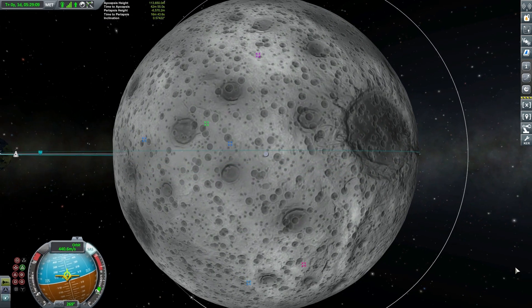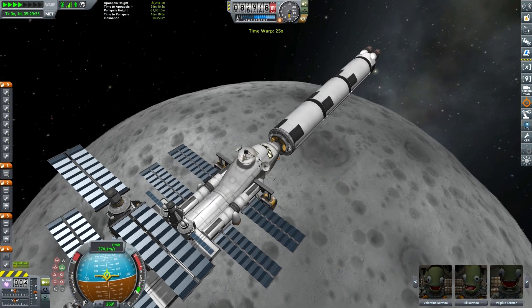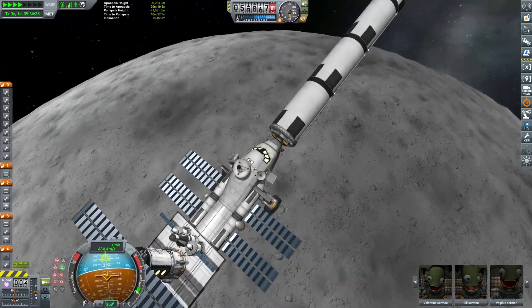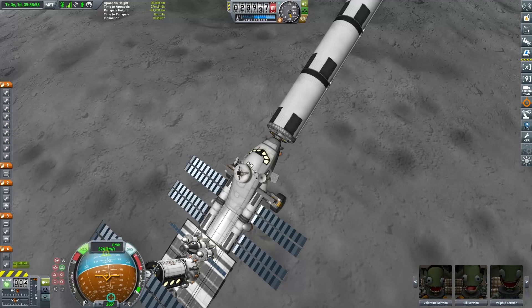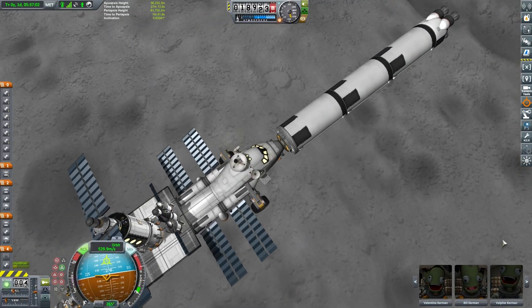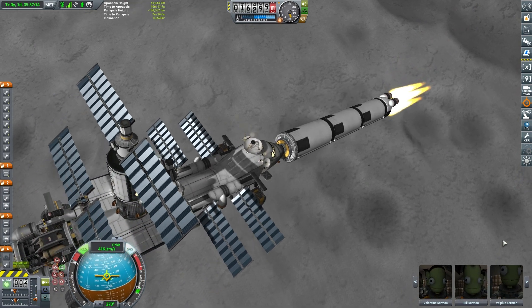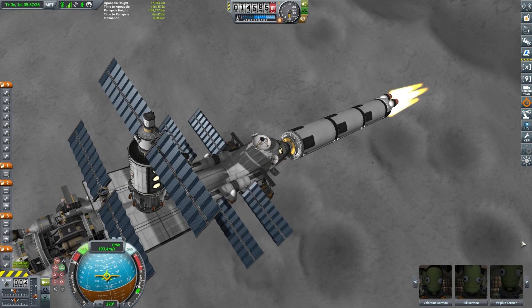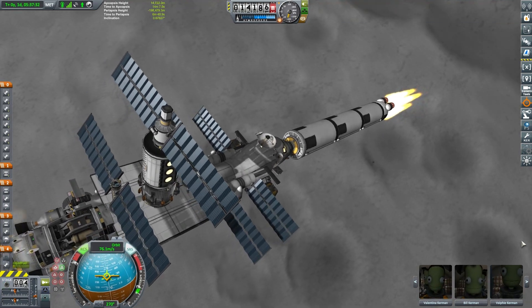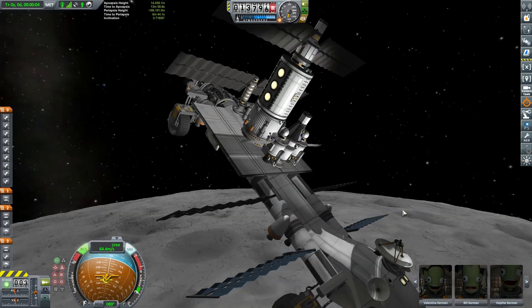Just a very small retrograde burn here now so that we'll come down onto the surface. We'll time warp down and just start to wipe off all of our horizontal velocity with this rocket booster. We've still got quite a bit of fuel left — we actually probably could have done with a slightly smaller vessel, but no matter. What we're going to do here is ditch this last core down onto the surface, and then we'll come in to land with the space truck itself.